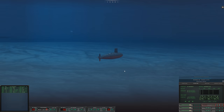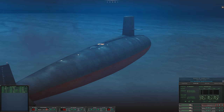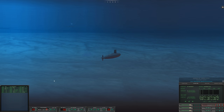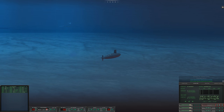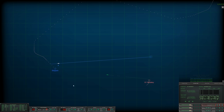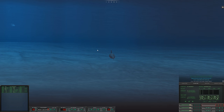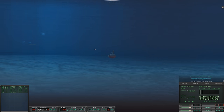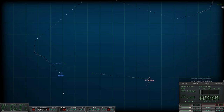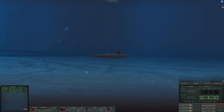Shoot tube two, four. Aye sir — torpedo away. Con maneuvering making turns for 20 knots. Con sonar: launch transient from Sierra One — again. All ahead flank, make turns for 30. I figured that wire would break and that's what I was worried about. Let's head south, 180 degrees. I may have just wasted that Mark 37.